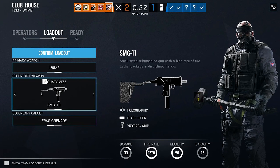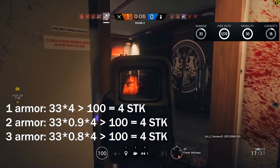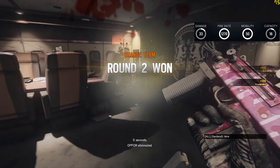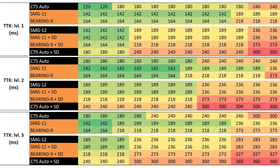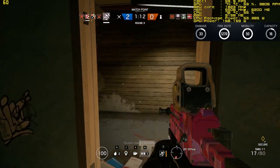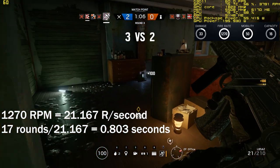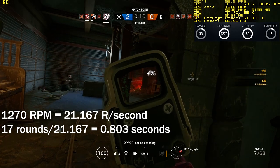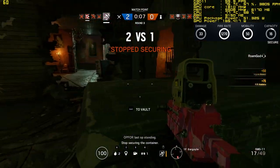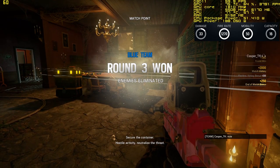Number four on our list is the SMG-11. With a base damage of 33, it kills all operators in four shots, unless the target is wearing Rook armour. With the highest rate of fire in the game at 1,270 rounds per minute, the SMG-11's first burst will down any operator in just 142 milliseconds, unless Rook's armour is involved. However, it is crippled by its extremely limited magazine capacity of 16, plus one in the chamber. This means you will run out of ammo in just 803 milliseconds of sustained fire, leaving this gun ineffective against multiple opponents. The recoil on the gun is very strong, but it runs out of ammo before it can truly be felt. This is why the SMG-11 is not higher in our list.